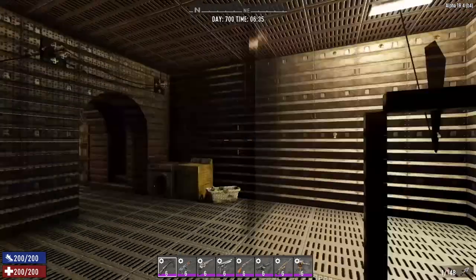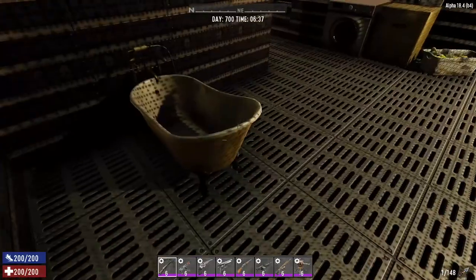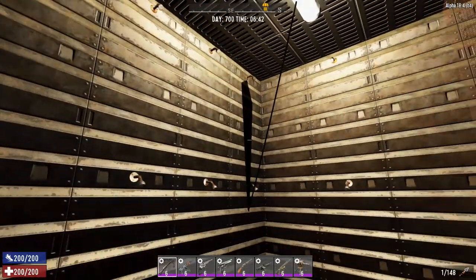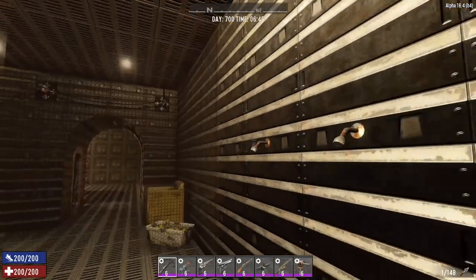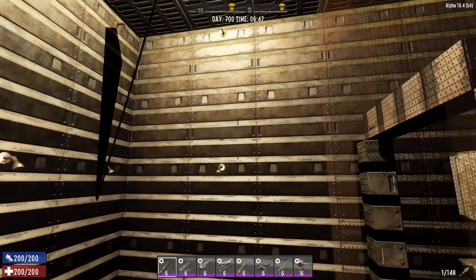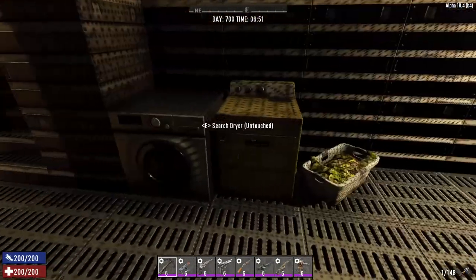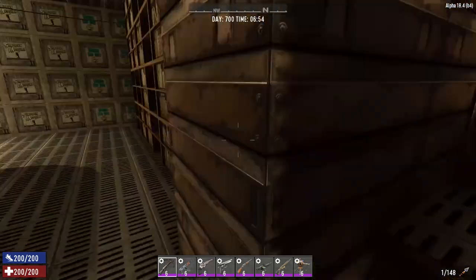Then we come into the bathroom area — spartan is the word. We've got a bath, a toilet, a sink area, and the main deal: a big huge walk-in shower with eight jets of water so you can get every little crevice cleaned off. When you kill zombies you get covered in blood and brains and all sorts of stuff, so you need a nice shower afterwards. There's room for five or six people easily. There's also a little area for washing and drying your clothes.